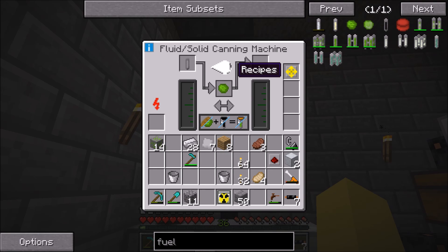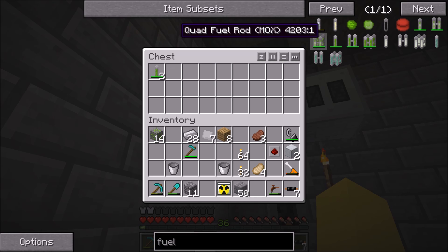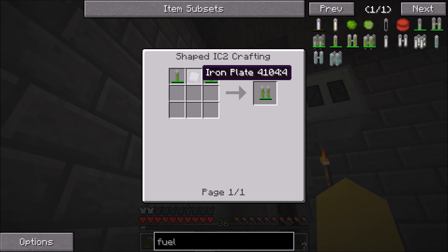These will also still cause radiation, so do be careful when you're holding these — don't think just because it's in a fuel rod that it won't cause radiation. This machine will finish processing the second one and now we have two fuel rods, which we could turn into a dual fuel rod if we wanted to, using another iron plate.